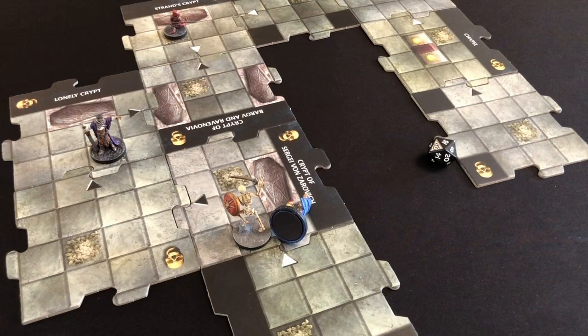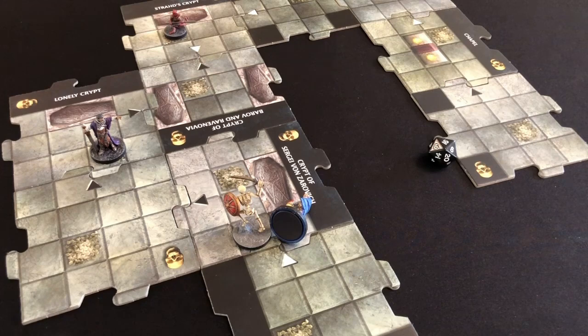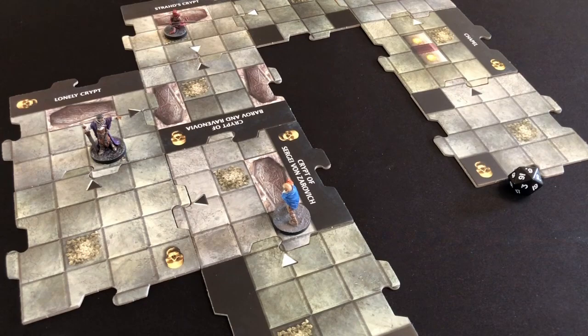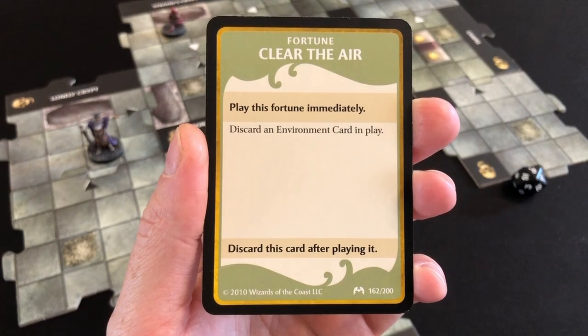It's the end of the villain phase, so now it's the hero phase. The skeleton looks very pleased with himself — but I spend a healing surge, represented by this big token, and that brings me back with three hit points. More hit points than I've had for a long time! I immediately continue my turn: Thunder Wave on the skeleton. He's adjacent and undead, so I add plus three to Thunder Wave's plus seven — rolling with plus ten, needing 16 or more. I roll a six — exactly enough, only because of Holy Avenger. Skeleton removed, two more experience points added, and our treasure is Clear Air: discard an environment card in play. That cancels Music of the Damned — incredible!